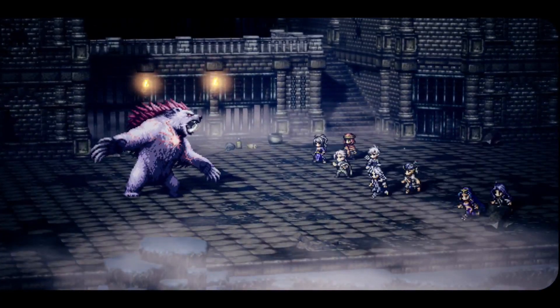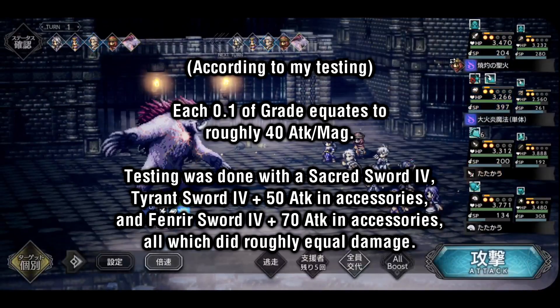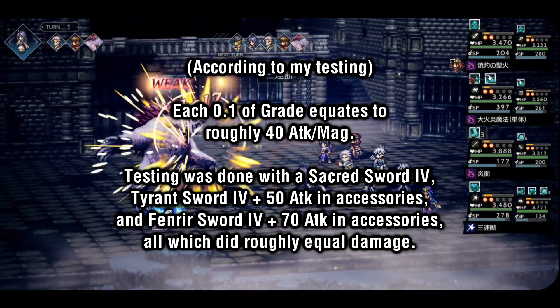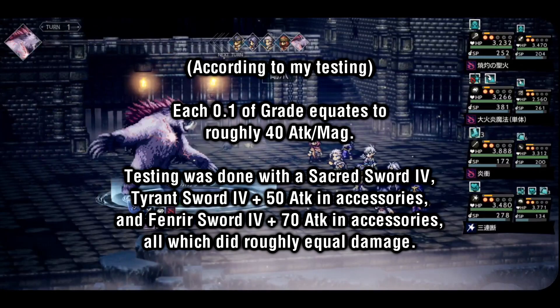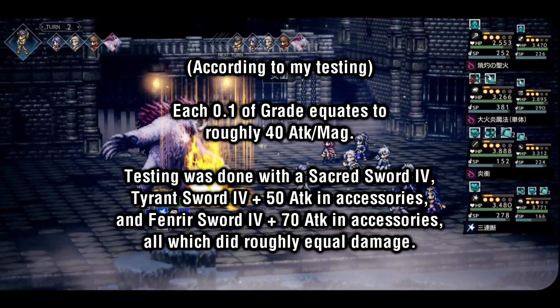A lot of people have been asking how exactly grade influences damage. At least from what I've tested, each 0.1 grade on offensive items equates to roughly 40 attack and magic, so a Sacred Sword 4 with 401 attack would deal more damage than a Fenrir's Sword 4 with 411 attack, up until around 70 additional attack stat through accessories.